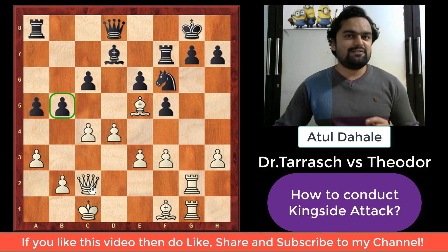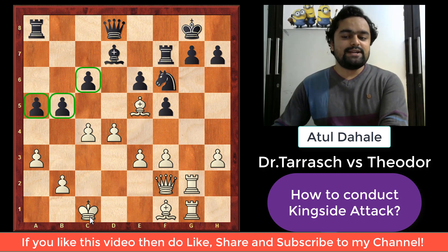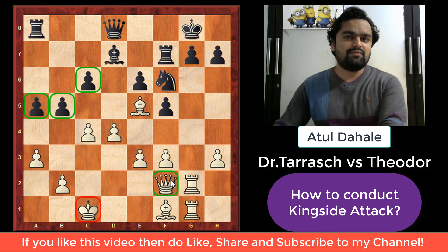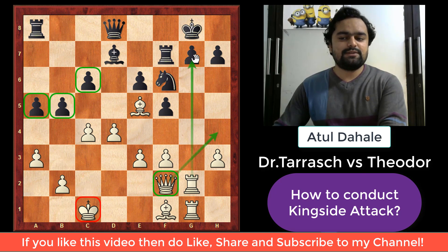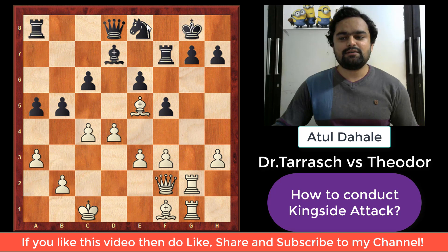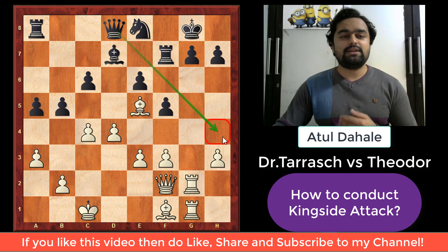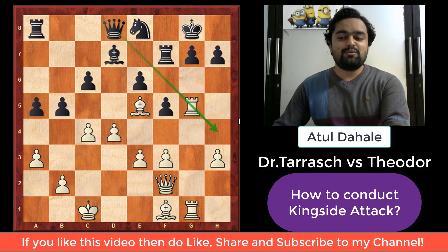White brings his queen to the kingside with queen to f2. As long as the position is closed on the queenside, white's king will be safe there. White's idea is to play queen to h4, and after queen h4, the rook sacrifice on g7 and other possibilities are all in the air. Black realizes the queen should not come to h4, so he plays knight to e8, protecting the h4 square and restricting white's kingside activity a little. White then plays rook to g5, closing the diagonal and preparing queen to h4.